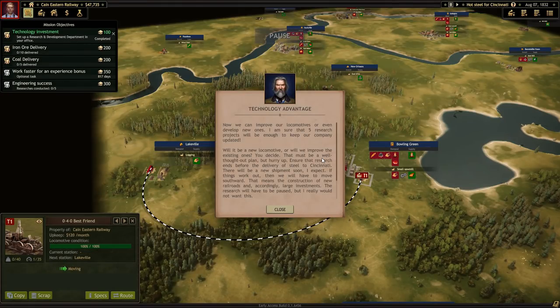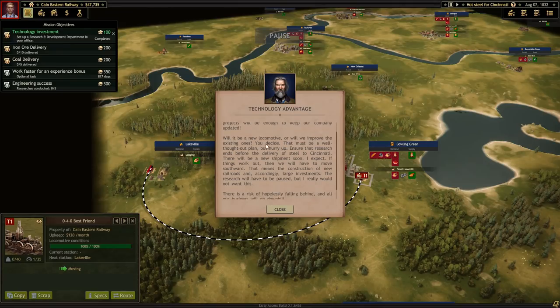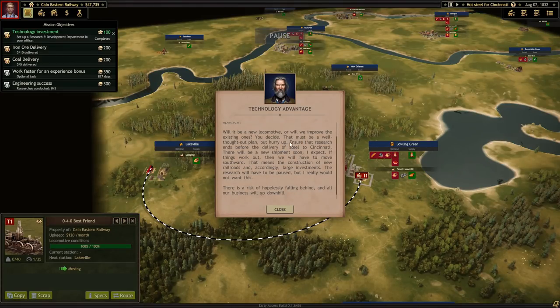All right, let's get this rolling. Technology Advantage: now we can improve our locomotives or even develop new ones. I'm sure that five research projects will be enough to keep our company updated - will it be a new locomotive or improving existing ones? You decide. Hurry up though - ensure the research ends before the delivery of steel in Cincinnati. There'll be a new shipment soon if things work out, then we'll be able to move more southward.